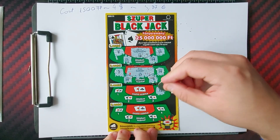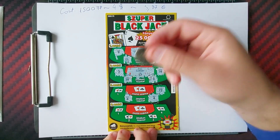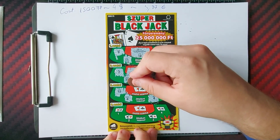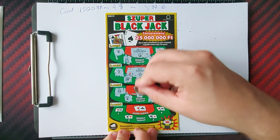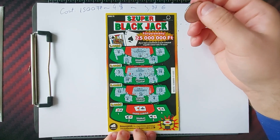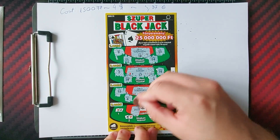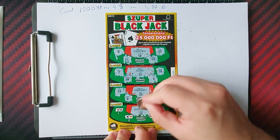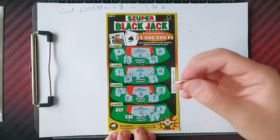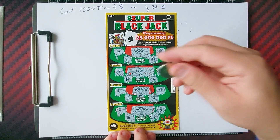The second table, our number is 12, 4, 8 and 15, and the dealer number will be... oh, it's 20. Let's see the last table, so our number is — oh, it would be the maximum win on this one — 21, 4, 5, 6 and 10, so no win on this one.